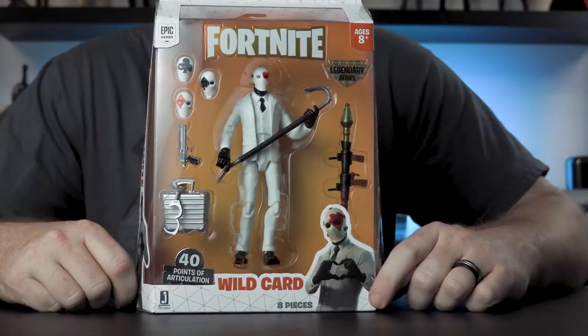Now this is a brand new series, guys. We've got Rabbit Raider and we've got Wild Card. These are brand new on the market — this is the first time being seen on YouTube, pretty sure. These are six-inch figures. They have 38 and 40 points of articulation, crazy accessories — just awesomeness. You may know Jazwares from their four-inch line; we've checked out some of those on the channel before. But this is a brand new line — their legendary six-inch action figure line — and we're going to open these up.